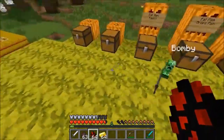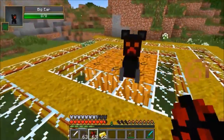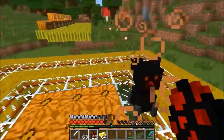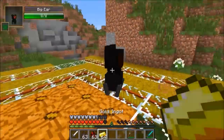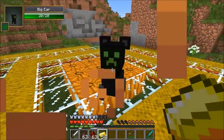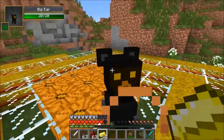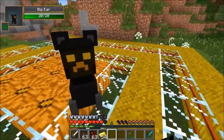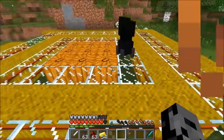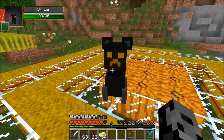The next one is called the Big Ear — you can tame it, or it's going to be hostile. It's actually hard to tame because it attacks you. To tame it you need gold ingots. This is the Big Ear — it's like a mouse or something. It's got 8 health. It's attacking me! It just bit me. I'm trying to tame you — it took like 10 gold ingots, which is ridiculous.